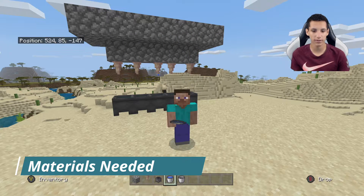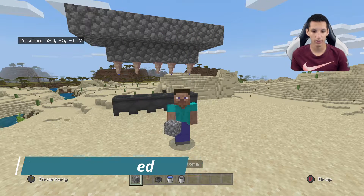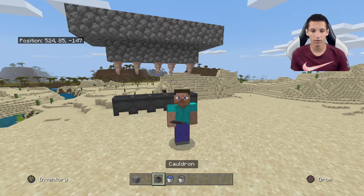The materials you're going to need for this is a block of your choice — I chose cobblestone. You're going to need dripstone, cauldrons, a water bucket, and a regular bucket.